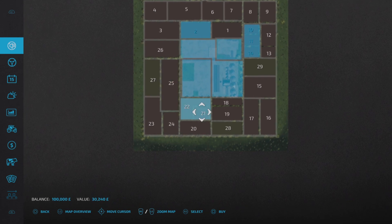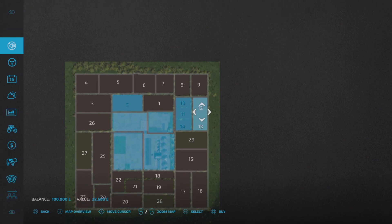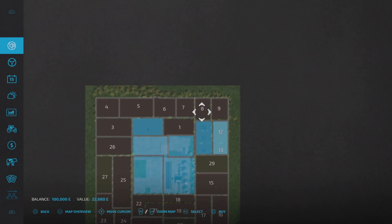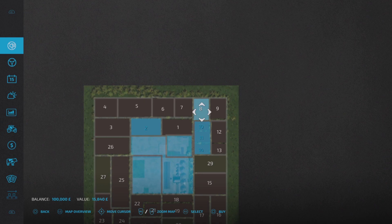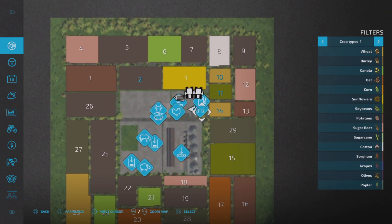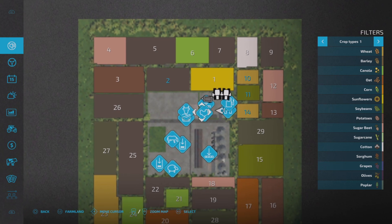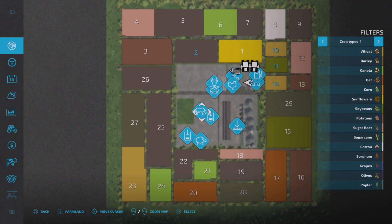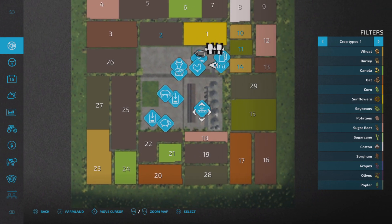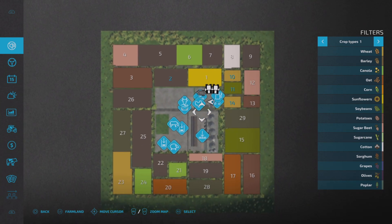Field 25 is the largest and most expensive at just over 43,000. Some fields come in pairs — like 12 and 13 together for 22 grand, and field 8 is only 15 grand. So pretty cheap overall. Up on the main farm we've got a farmhouse, a fuel tank, a silo, a chicken coop, the robot feeding cow barn, a sheep barn, a sale point, shop, and animal dealer. That's it — pretty straightforward.